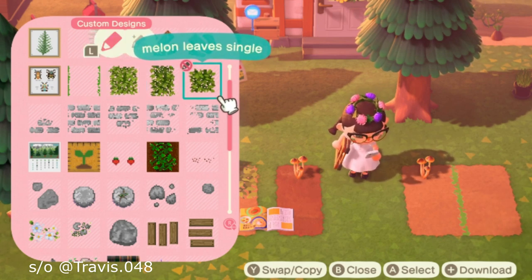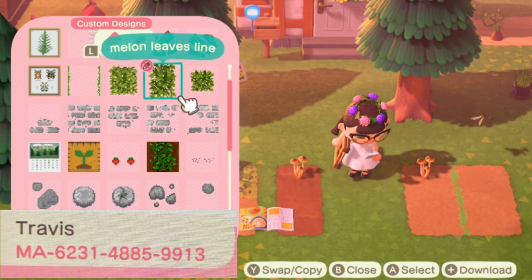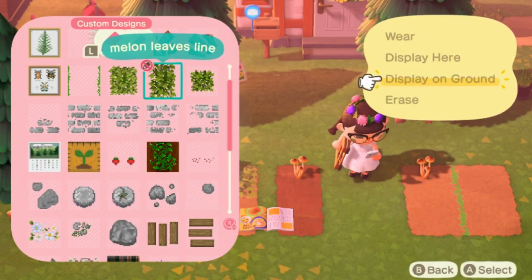He made three different types: this one is for a single square if you don't want them to connect, this one is for a line if you're going north and south, and then there's a third one I'm not sure about. We'll just try out the line one here on the grass.